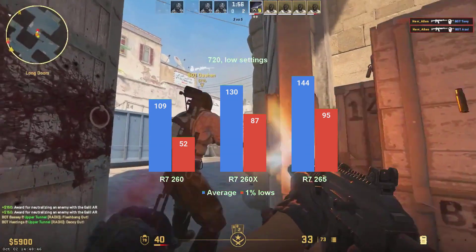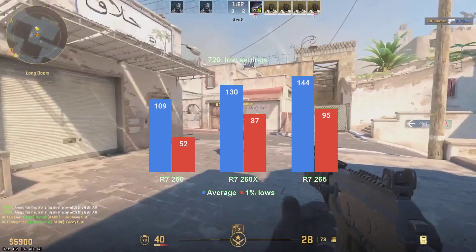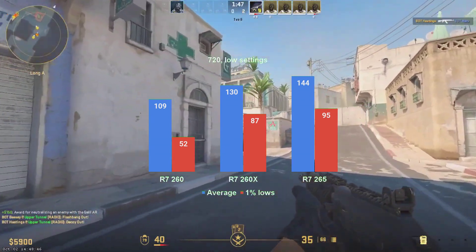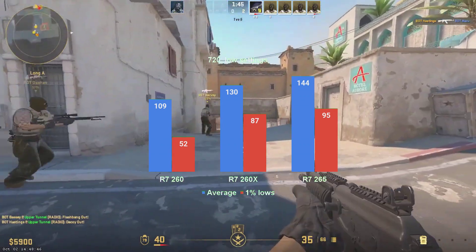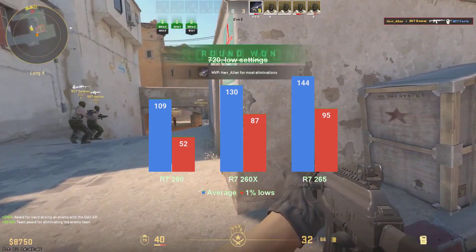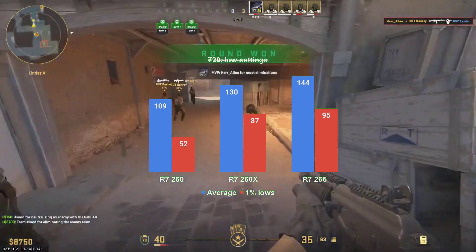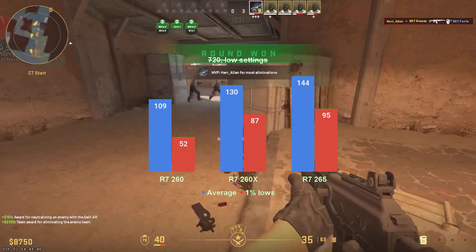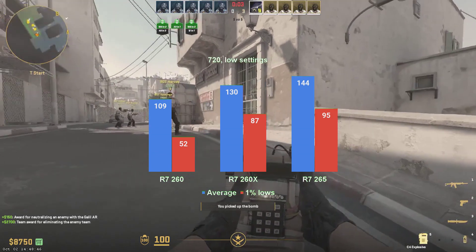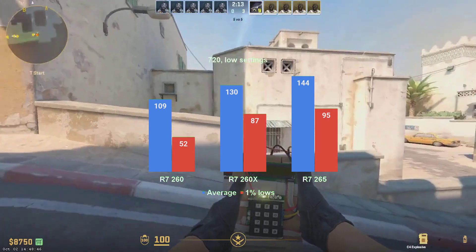Same settings as before, except the resolution, and the cards now line up as expected in the performance graph. The average for all three cards is above 100 FPS, and two of them have their 1% lows well above 60. The R7-260 averaged 109 and had 1% lows in the low 50s. The R7-260X provided 130 FPS for the average and 1% lows in the high 80s. And the R7-265 averaged 144 FPS and 95 1% lows.